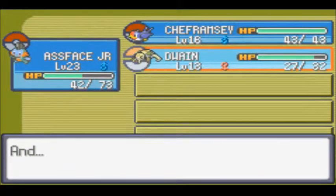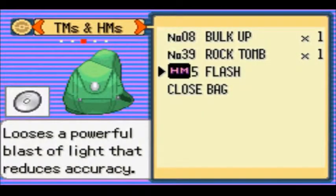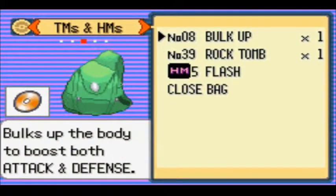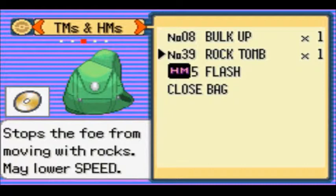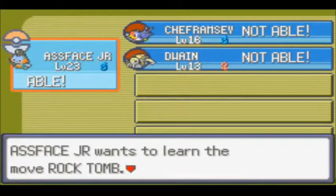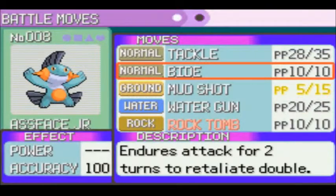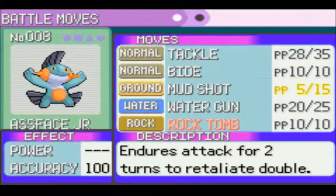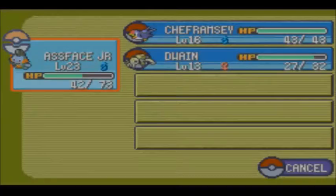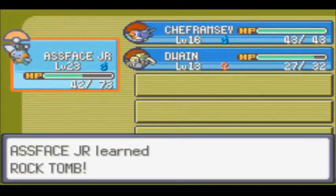Dwayne learned Flash. Okay, sweet. Let's also see if I can use any of these. Rock Tomb, Bulk Up. Are any able? Yes! He's able! Let's see — I don't like Bide. I like Mudshot and Water Gun. I don't like Bide. Yes! I replaced Bide and learned Rock Tomb.